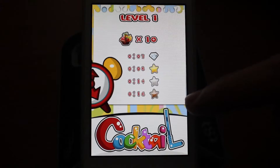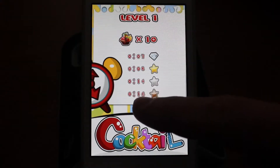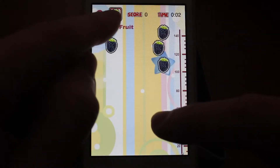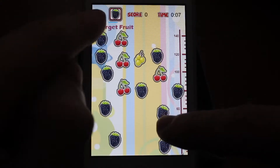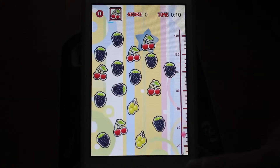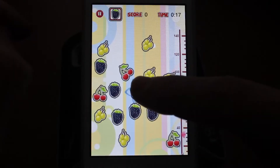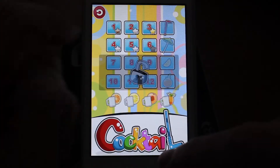Basically you have to put together your cocktail within a set amount of time. Depending on how fast you do it, you get a bronze, silver, gold, or diamond at the end of the level. Your target fruit is shown at the top, and there's a little bar underneath that tells you how much time you have to gather that fruit. The faster you do it, the faster your arrow moves up to the pink arrow, which is your target — and the higher your score will be.